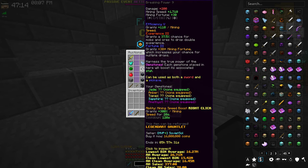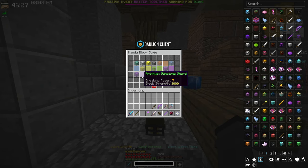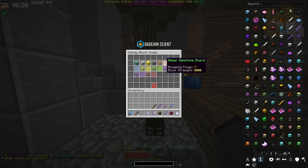Breaking power is what determines whether or not you can break a block. In the Dwarven Mines, you need at least breaking power 4 to mine mithril ore, 3 for dwarven gold, 5 for titanium, and 4 for hardstone. You need 7 to mine amber, sapphire, jade, and amethyst, but only 6 for ruby.